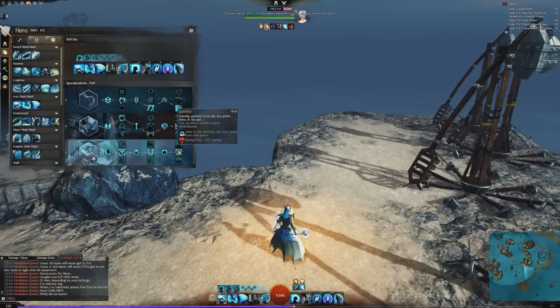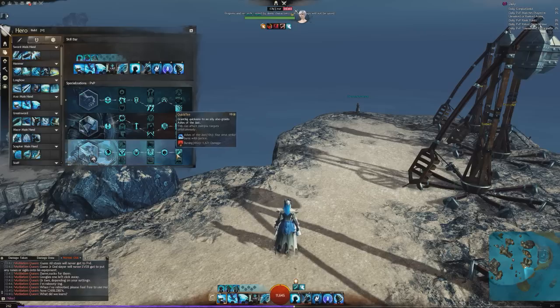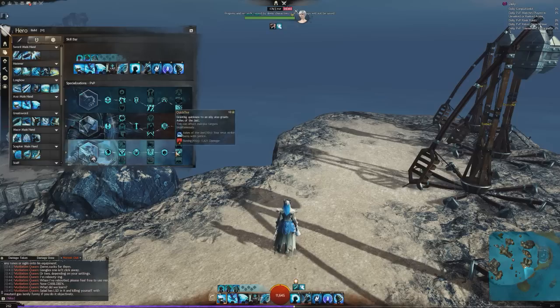Quick Fire has a 10-second internal cooldown: granting Quickness to an ally also grants them Ashes of the Just — two charges where their attacks burn, scaling from your condition damage. So Retreat as a Firebrand gives Swiftness, Aegis, Quickness, and Ashes of the Just to five targets — each with two burn charges — resulting in roughly 15 burns or so just from casting Retreat. Quickness is feeding into burns, which is feeding into offensive support: that's the Firebrand loop.